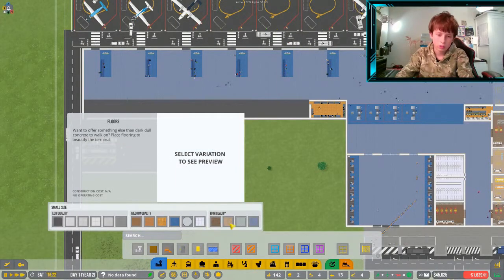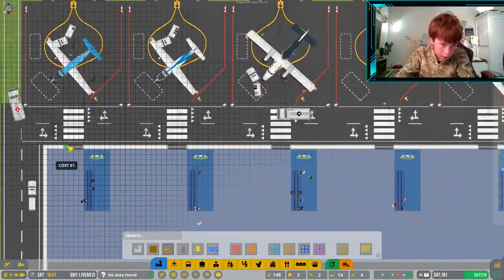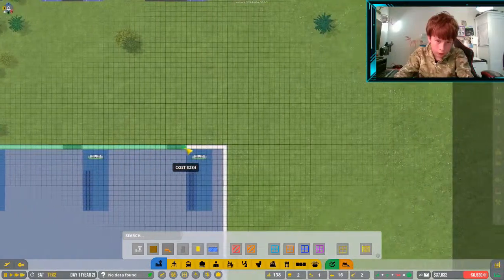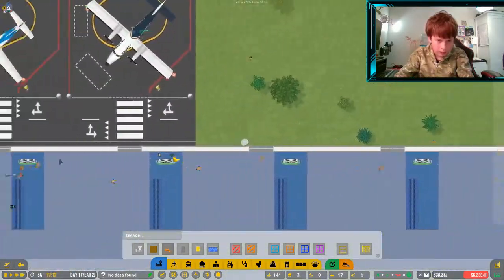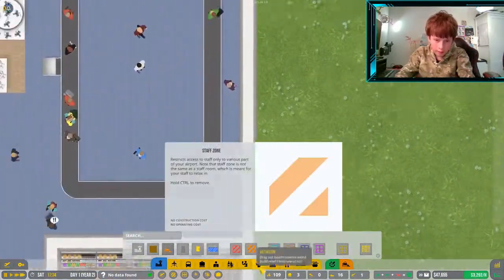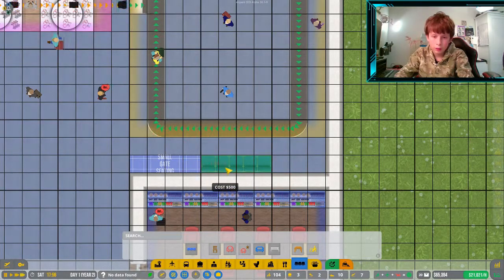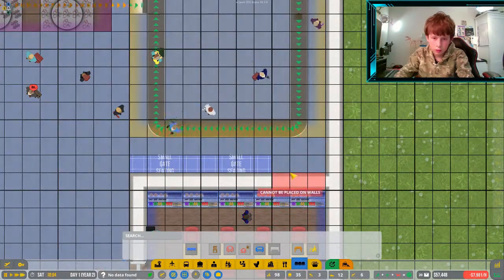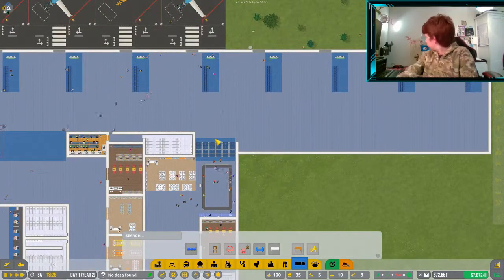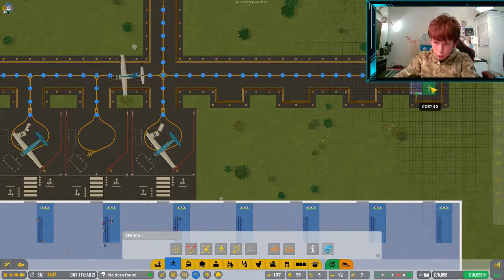I'm just thinking what floor could we do. I'll just bring this across — all of the doors, bam. That seems to fix that. I'm going to add these seats along here and a sofa here. That is my hamster in the background — I'm not sure if you can see her but I'm sure you can hear her.